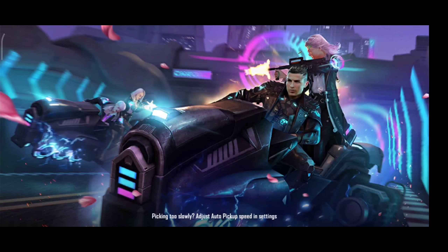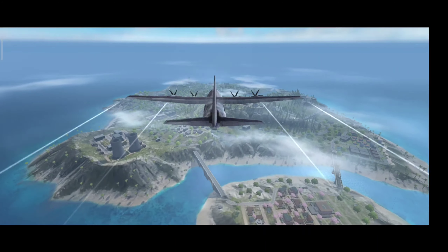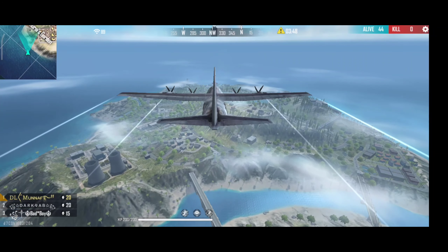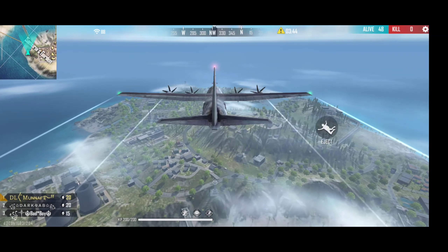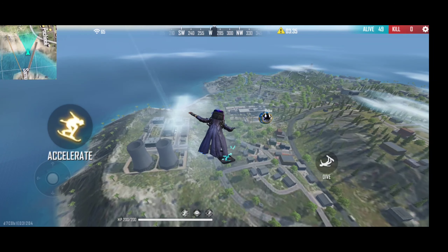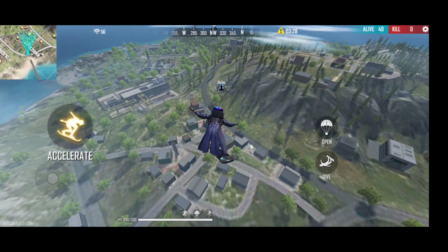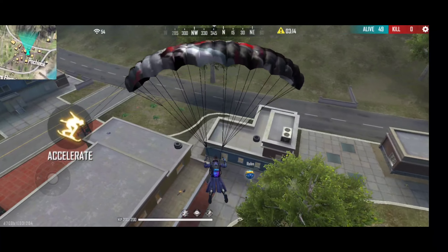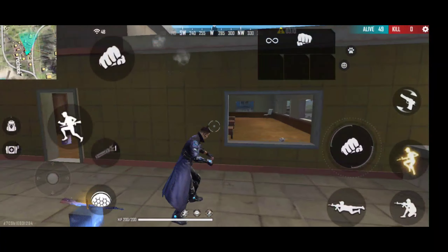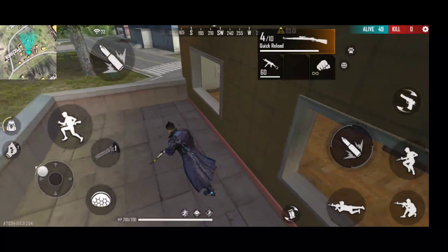Let's start now. We'll find this map and I will go back to my building. Okay, I am already on Pochino. We are here in a room. We are going to have a PUBG match and a free file.